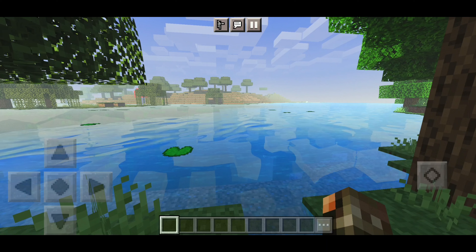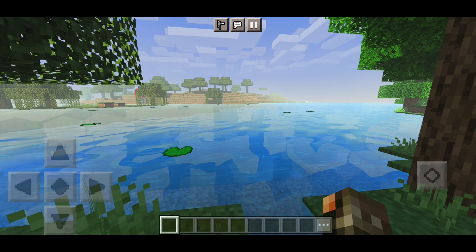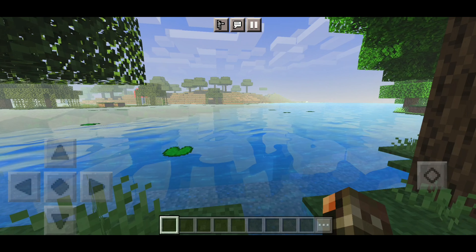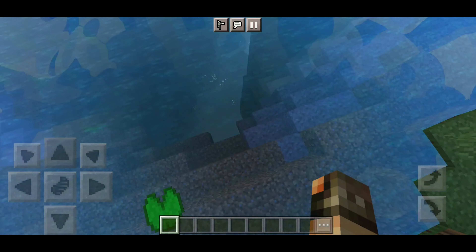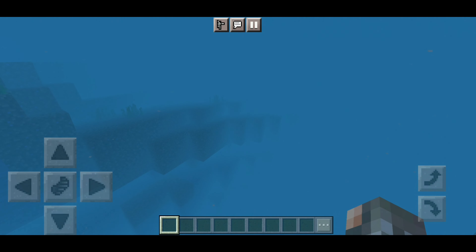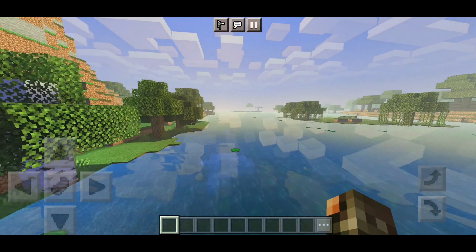This is how the water looks like. It waves pretty smoothly and slowly so you can enjoy it — or enjoy the lag if your device can't handle it. We do have reflections here showing the sky, which is pretty cool. You cannot use the shader for monument hunting, so I suggest you don't use it when looking for monuments.